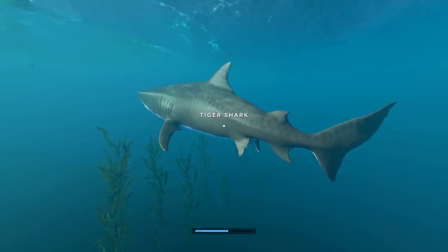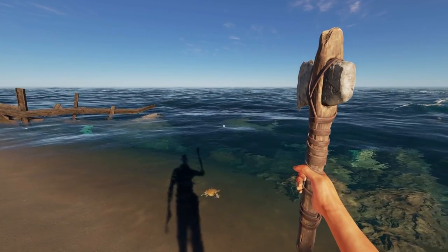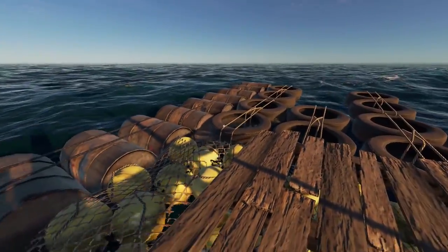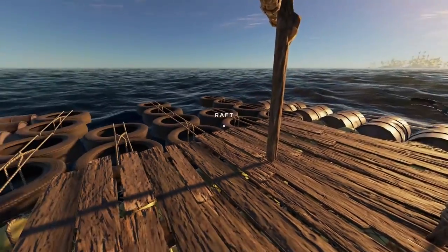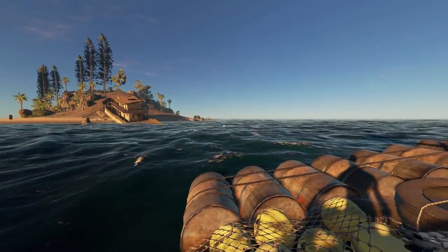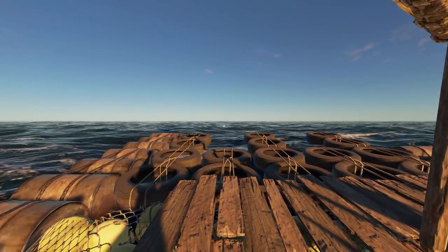Get me out of here! Oh, I got him! Oh my god. If any other tiger sharks are watching that, just remember — I fight back. I really wish you could build on rafts, like have a fire and a crafting station on here. It would be really cool to have one gigantic raft with everything you need so you wouldn't have to touch land.